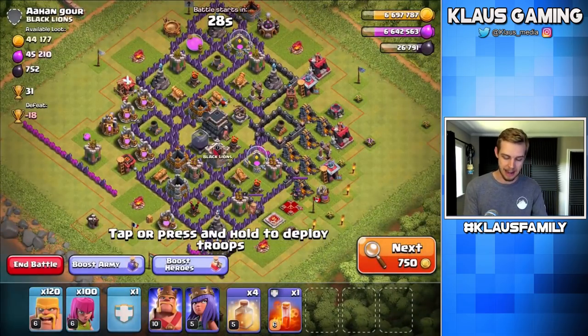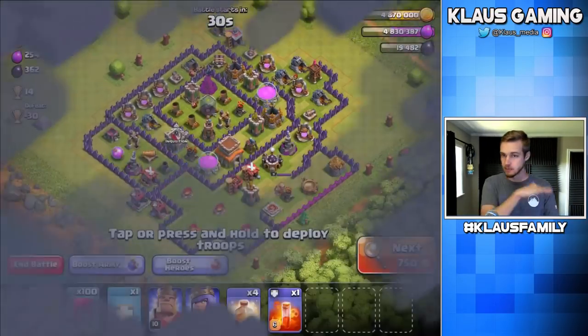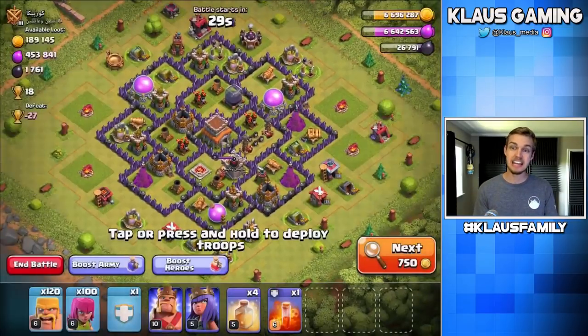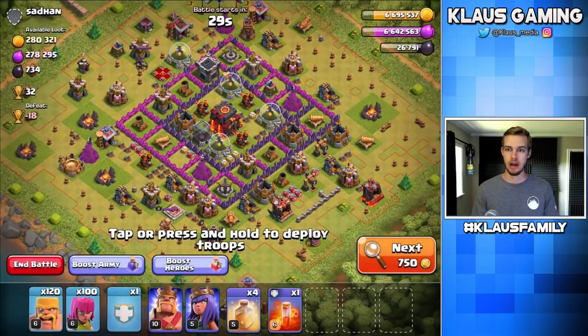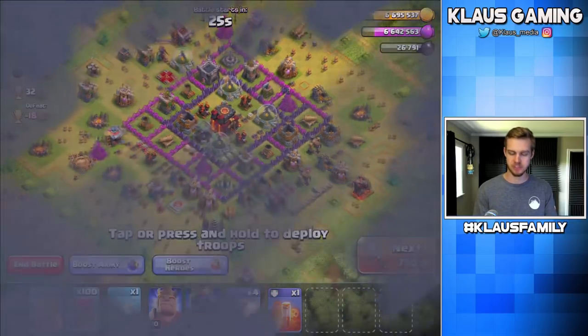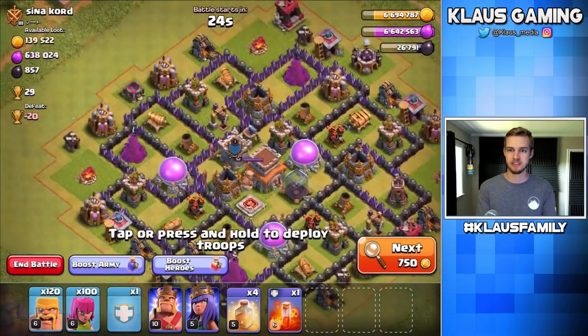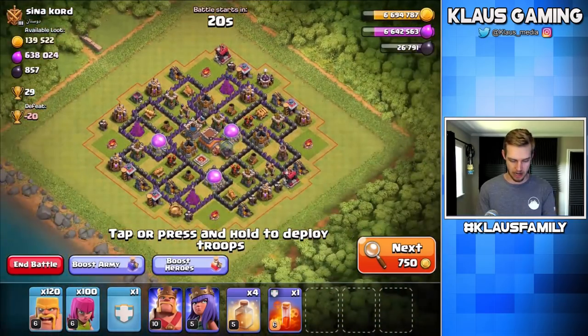Getting on top of the wall grind early is very, very advantageous, because as a Town Hall 9 there are two wall levels — you have to max them all once and then upgrade them all again to max. Dead Town Hall 10! The loot's decent, but I could probably search a little longer and find something even better. Oh, another one! Look at the Elixir Collectors — they are full, man. We're going to get some more Elixir. Let's go!